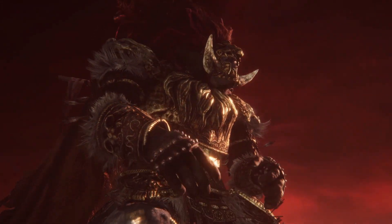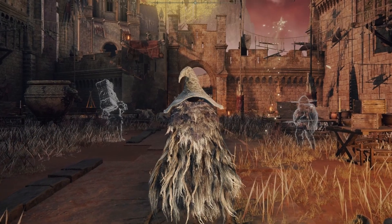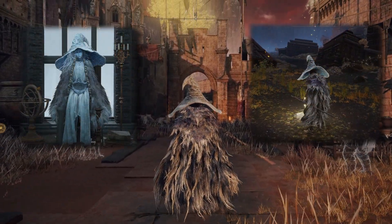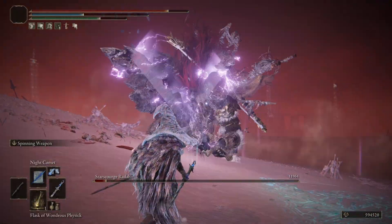As for the fourth and final golden seed, you'll have to defeat Starscourge Radahn to gain access to it. After starting the Radahn Festival either through Ranni's questline, or by resting at a Site of Grace within Altus Plateau, and then defeating Radahn, you'll unlock his Site of Grace.